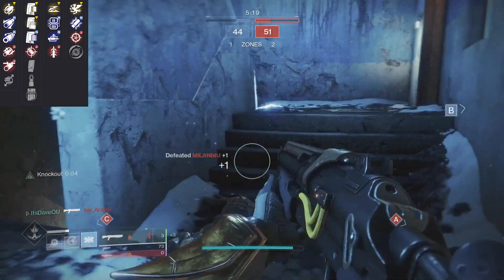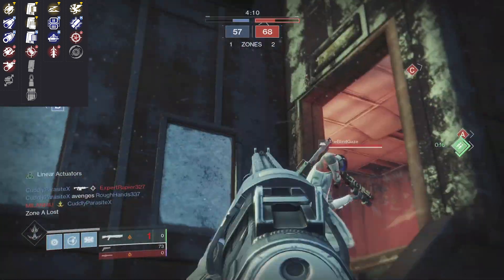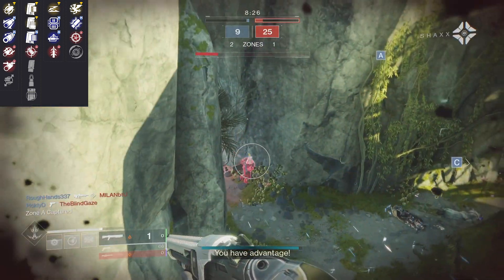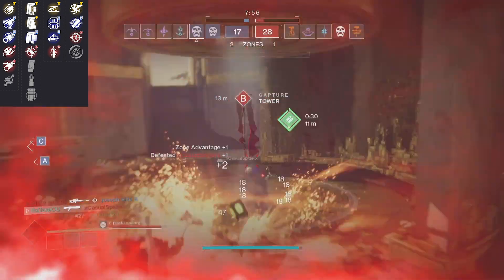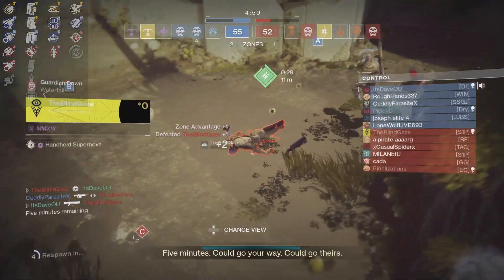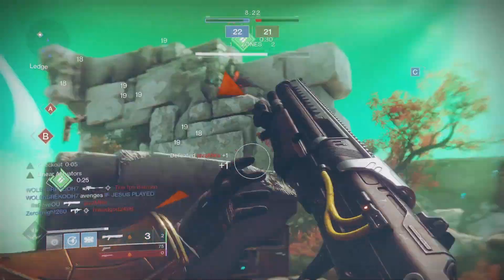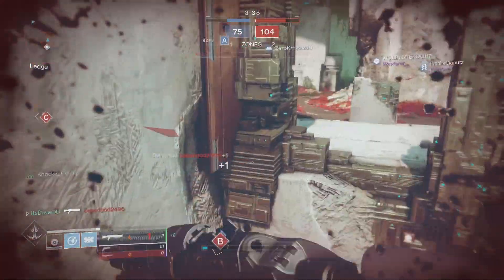You also have Slide Shot, which is very nice — when you slide, it loads a shell and gives you more range. I like Quick Draw on shotguns regardless of type, just because it makes them feel snappier. But I also have a Parcel of Stardust with Slide Shot, so choose whichever you're comfortable with. For trait column two, I highly recommend Vorpal Weapon — you can take down supers a lot easier with it. You could also run Slide Shot and Snapshot together, or Quick Draw and Vorpal Weapon together. But Quick Draw and Vorpal Weapon would be your best trait perk combo.